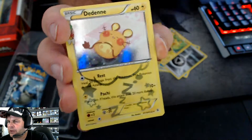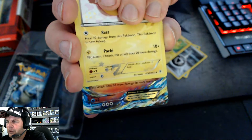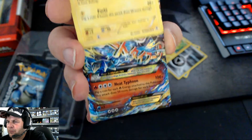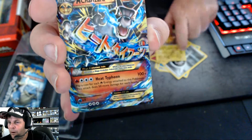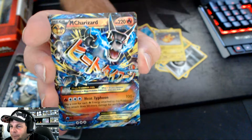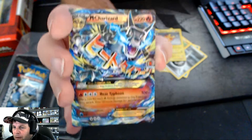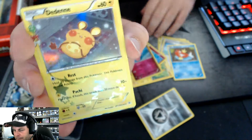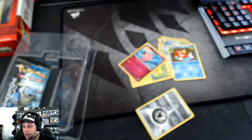I think that's classified as rare. Oh! It's a fire one - is it what I think it is? Oh my god, it is a Mega Charizard! What a great pack to start off this unboxing - that is unbelievable! Mega Charizard on the first pack, with the Dedenne foil art and the reverse foil Clefairy. Oh my god, what a great start!